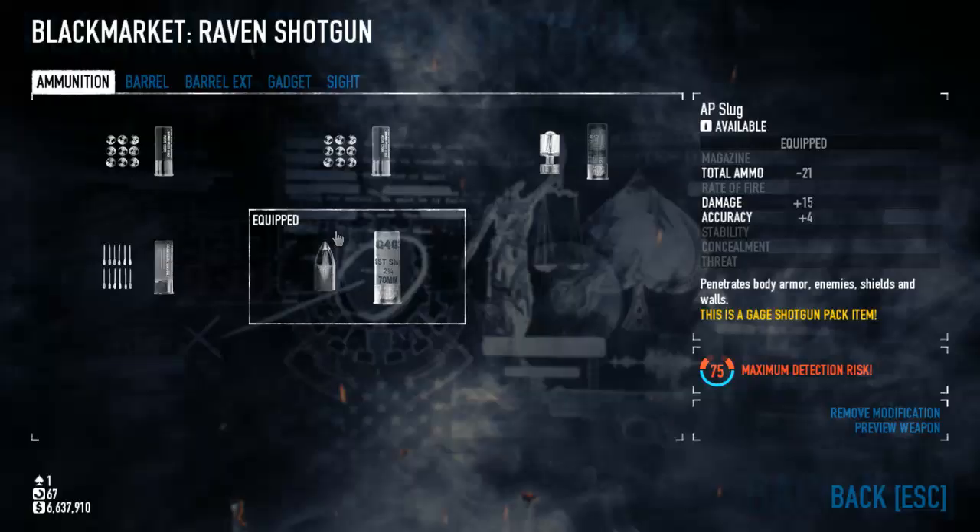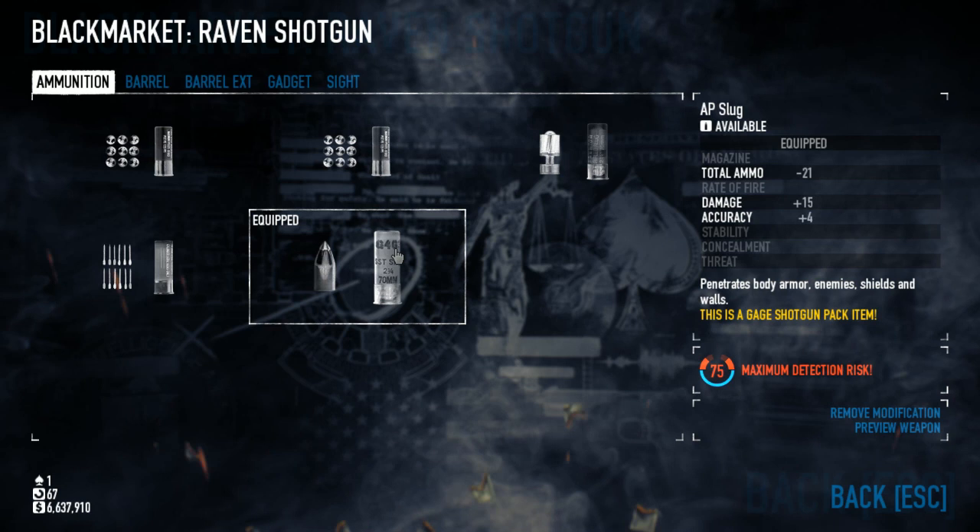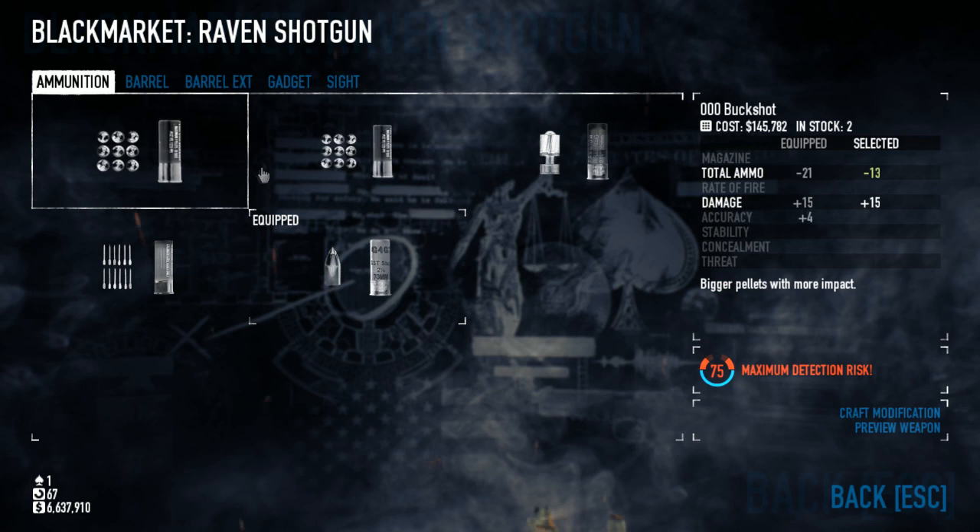The other additional thing to the pack is the actual ammo for these shotguns. You get to choose from four brand new shotgun shells, as well as the standard shell. Each shell type changes up the way the shotgun handles.